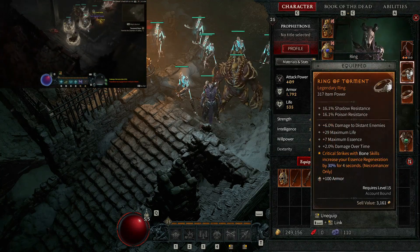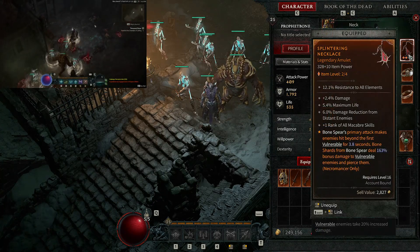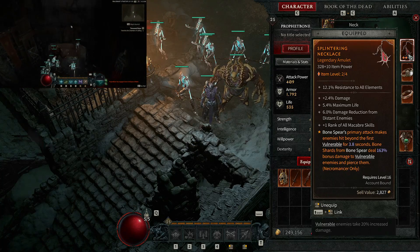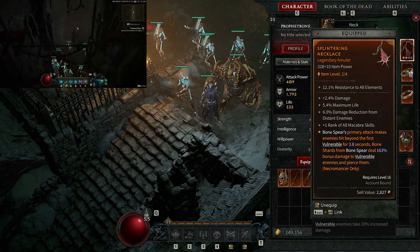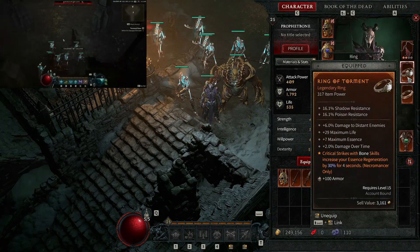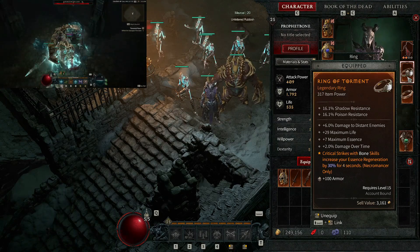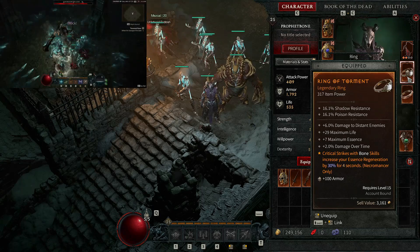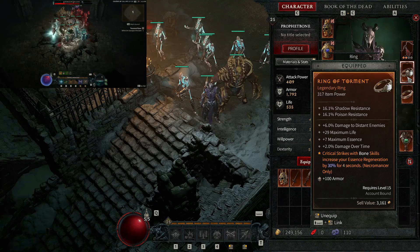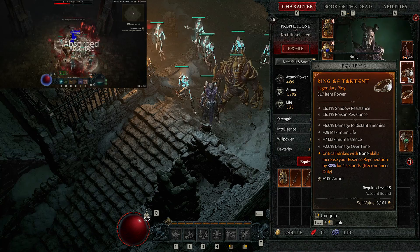The necklace: Bone Spear primary attack makes enemies hit beyond the first vulnerable for 3.2 seconds, and bone shards from Bone Spear deal 163% bonus damage to vulnerable enemies. Combined with the ring's 30 stacks, and the fact that critical hits with bone skills increase your essence regeneration by 30% for four seconds, this build constantly replenishes essence to keep casting Bone Spear non-stop.